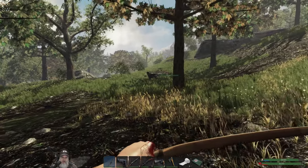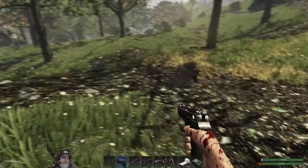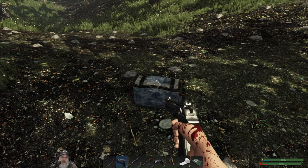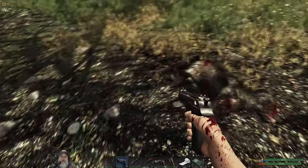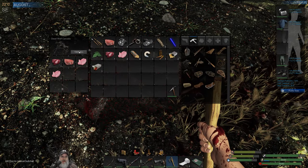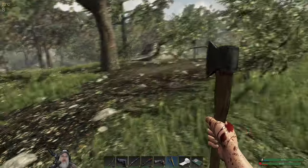Another level one wolf. That is it for 9mm rounds unless we get some more in here — but we got some rifle rounds and an arrow, I'll take that instead. We can always shotgun the wolves too. Rather use the pistol on them if we can, but there's another wolf.